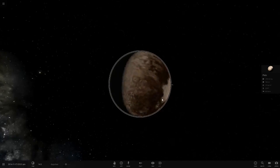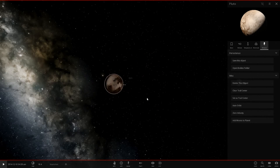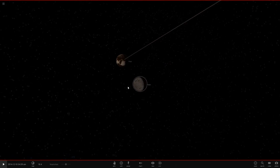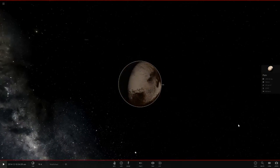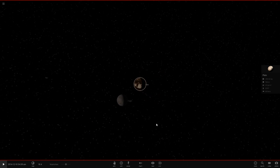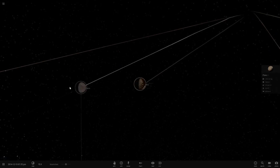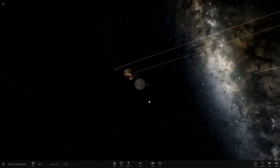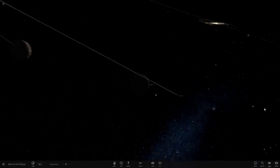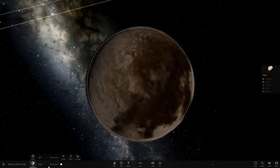We've got poor Pluto so far out — it's quite dark here. We're going to pause it and add moons. There's Charon right there. One thing you may not know is that the same side of Charon always faces the same side of Pluto — they're basically tidally locked to each other. I don't know if the game simulates that, but it does happen in real life.